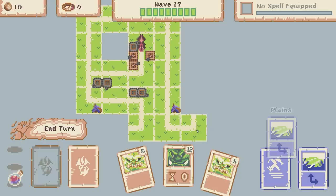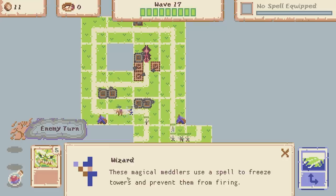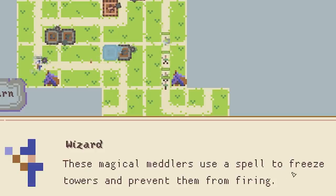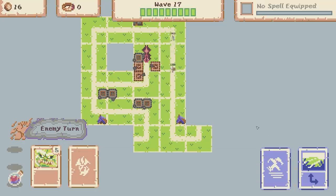We've got more corners - I'm going to go down that way, then end our turn and see what we've got. Oh man loads of horses! And look at that blue thing - it's a wizard! These magical meddlers use a spell to freeze towers and prevent them from firing. You can see that one there - it's frozen, so it temporarily cannot shoot. Not ideal.